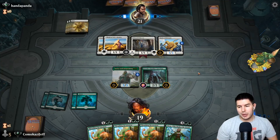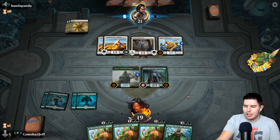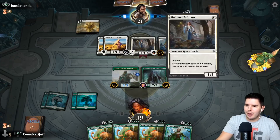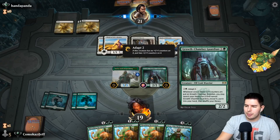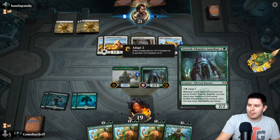We do need to start swinging in at some point. But if we get Nissa next turn, we should just be able to slow the game down and block. This is one of the first games I'm not sure I ever really care to grow this Growth Chamber Guardian — we're just gonna keep him as a little crap elf warrior.